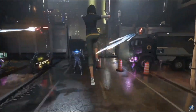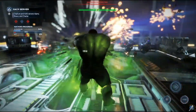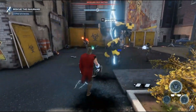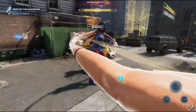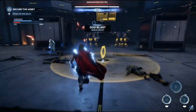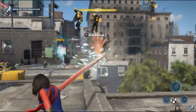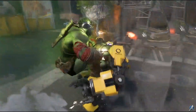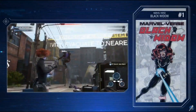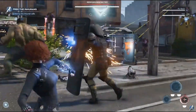Heroes have three special heroic moves: Assault, Ultimate, and Support. When designing our heroics, we started with the signature moves from the comics and movies that we've always wanted to play. The Assault heroic charges the fastest, and in some cases you can store multiple charges to use strategically as part of your combos. You can perform these after charging your heroic meters with normal attacks. For instance, Natasha's Assault heroic is Widow's Bite, which is an Electroshock projectile move you might recognize — you can see Nat using it right here.